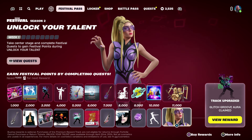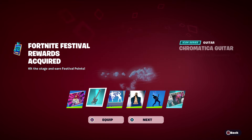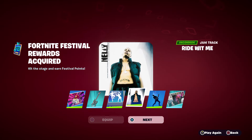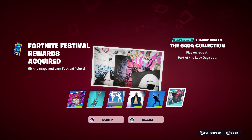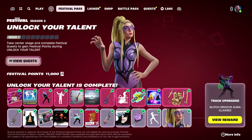To get all 22 rewards it's 1650 V-bucks — that's not bad, though in monetary value it is quite a bit. Let's buy all the rewards. Obviously I don't recommend this; you should just grind it out. It looks like you get some instantly — here's the 8-Bit Beat, Nelly's 'Ride With Me' jam track (a great song back in the day), the Pop-Off emote, and a Lady Gaga collection loading screen from her albums.